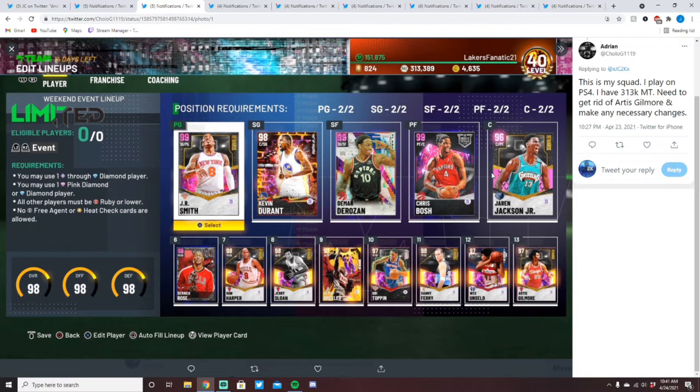Next up is Adrian — he's been in a previous episode. He plays on PlayStation with 313k MT and wants to get rid of Artis Gilmore and make any necessary changes. We have 13 players but only need a 10-man, so we cut the bronzes and trim the bench. We'll run Ron Harper at point guard, sell Derrick Rose, and the bench becomes Ron Harper, Danny Ferry, Wes Unseld, Artis Gilmore on sale, and either Jerry or Clyde at the two.